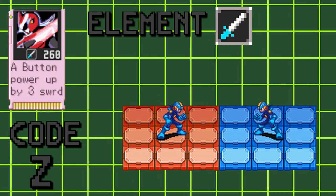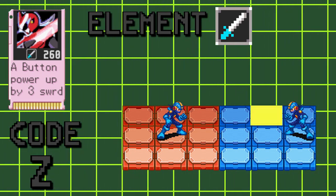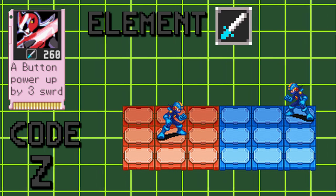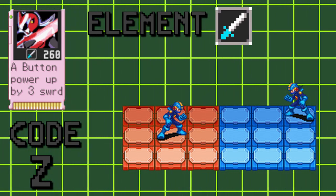Protoman can only spawn on an open panel, so if your opponent is camping the back row, the most that you'll be able to get is one hit. If your opponent is in the top row at all, the attack will not hit. So try to bait them either to the center or bottom rows if they refuse to move out of the back.